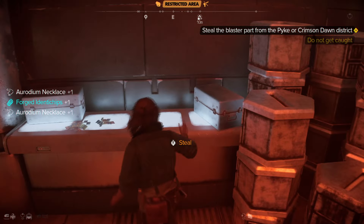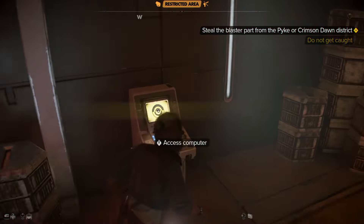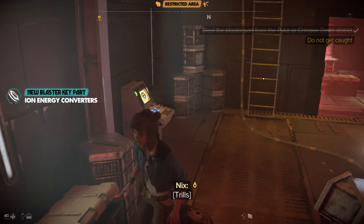Looks like all-you-can-steal buffet over here. Is this what we need? Access to the computer. There we go. That's where the blaster parts are.